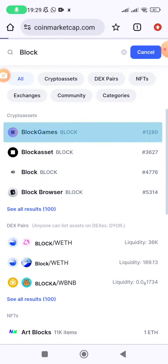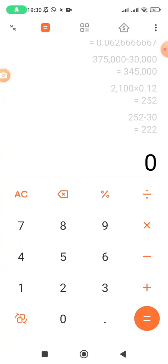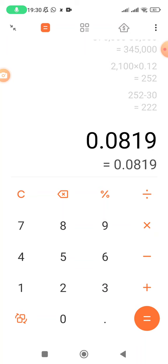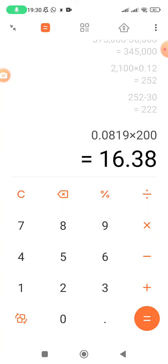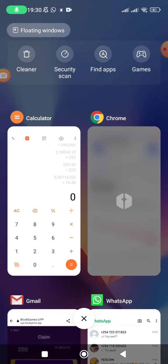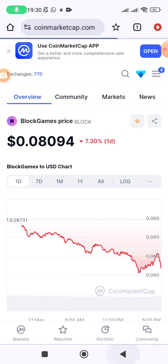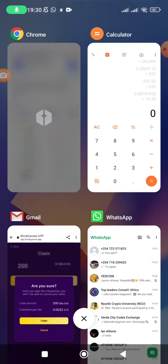I found Block Games on CoinMarketCap. The current price is $0.0819. I've been allocated 200 BLOCK, so: 0.0819 × 200 = approximately $16. I've already spent about $8 as the gas fee, so I'll be left with roughly $8 profit if I sell. However, you can also consider holding the token in your wallet since BLOCK is a big project — it may rise in value and give you more profit later.